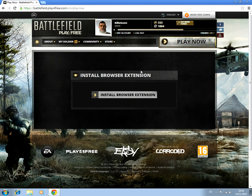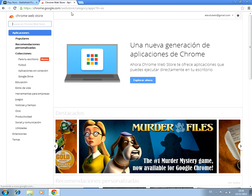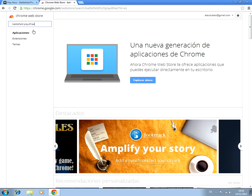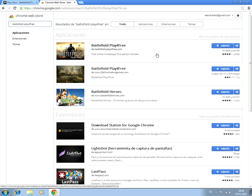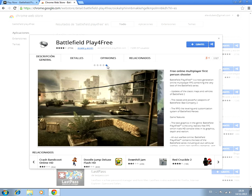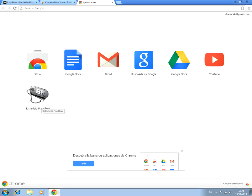You go to the Chrome Web Store and you have to find 'Battlefield Play for Free.' Okay, here we are — Battlefield Play for Free. After that, just press 'Add,' wait a little bit, and here you have your Battlefield Play for Free shortcut.